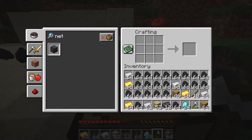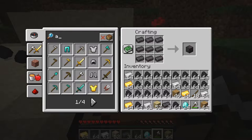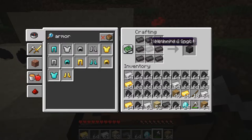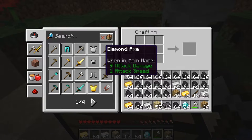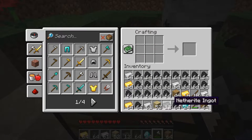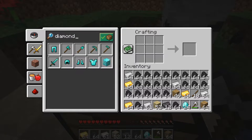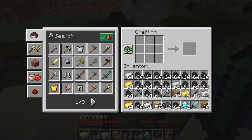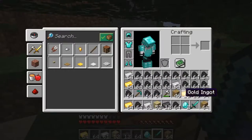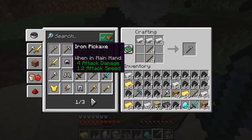We got netherite and diamond. Netherite is more powerful but I'm not sure how to craft netherite armor - you have to use some anvil-type thing. Since we can't use netherite right now, we're gonna use diamonds. We're also gonna use some of the iron to get ourselves iron pickaxes to farm.